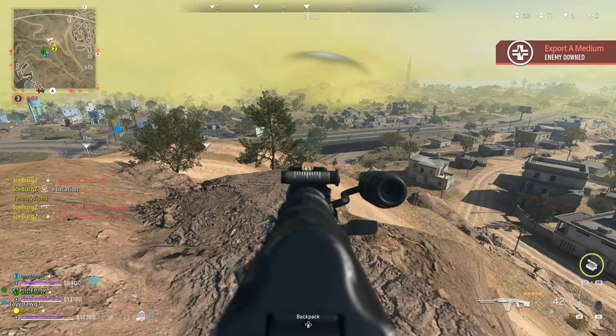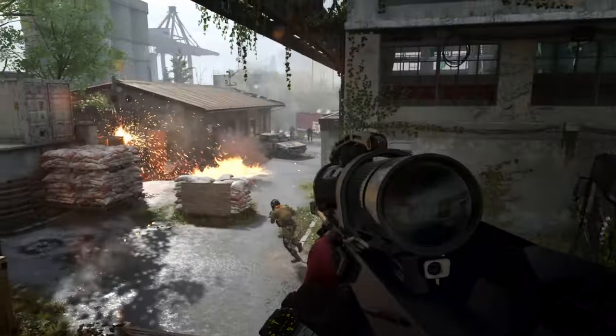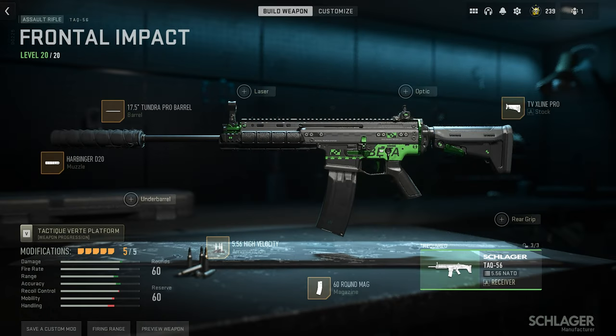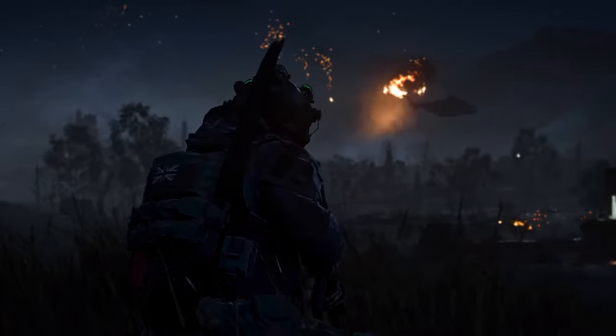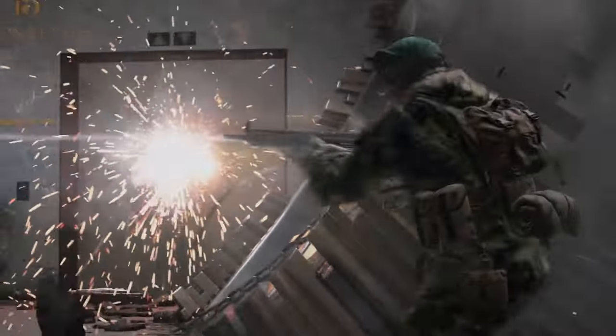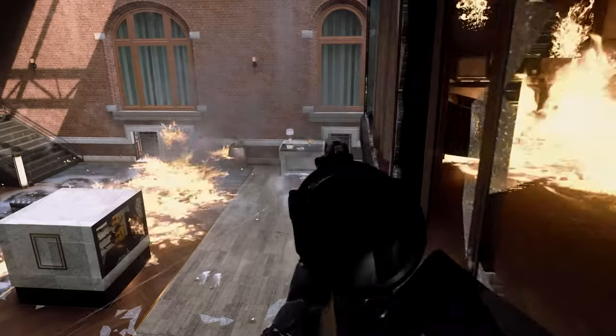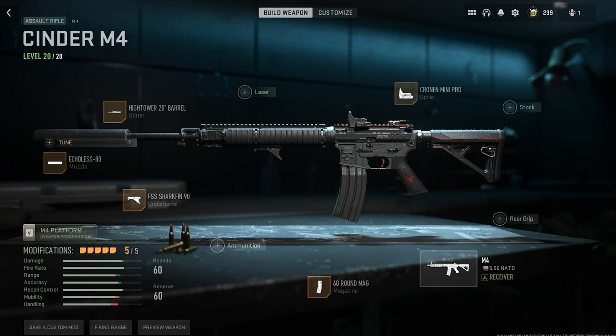Moving on to the best weapons: in Warzone 2 there are only two viable assault rifles — the Tac-56 and the M4. For the Tac-56, the best loadout is the 17.5 inch Tundra barrel, the Harbinger D20 silencer, 5.56 high velocity ammo, a 60 round mag, and the Tac-Lite stock. The only downside is you're running iron sights. For the M4, which is more versatile, I recommend the Echoless 80 Muzzle, the Hightower 20 inch barrel, the Cronin Mini Pro Optic, the FSS Sharkfin underbarrel grip, and the 60 round magazine.